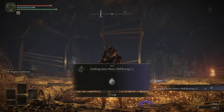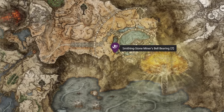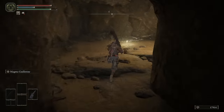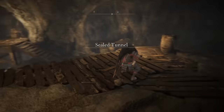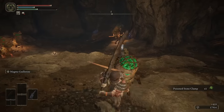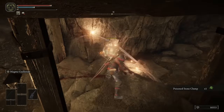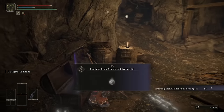Next up we've got the Smithing Stone bell bearing 2, and this one is to the south of the bottom lake in the Leyndell outskirts. It's very hard to miss this one, but when you go through the first cave area, continue exploring and you'll quickly see a chest in front of a wall. This is actually an illusionary wall, so you can grab the bell bearing from the chest and then break the wall and head through there as well if you want.